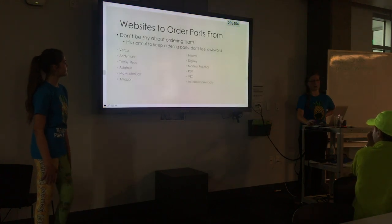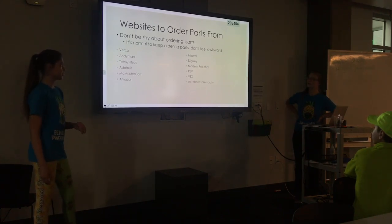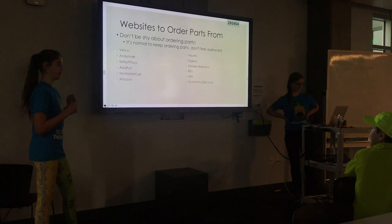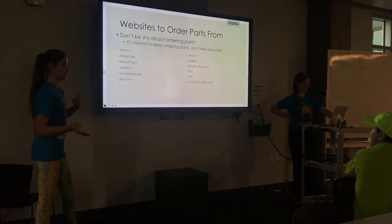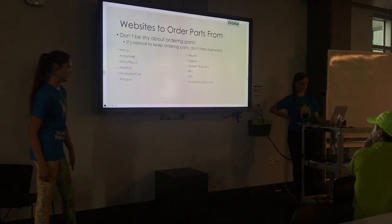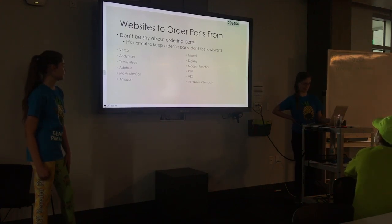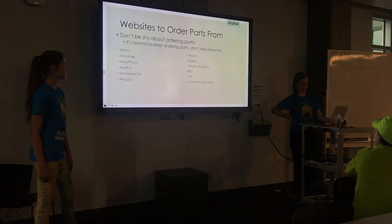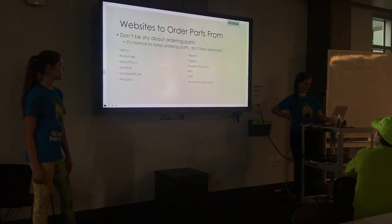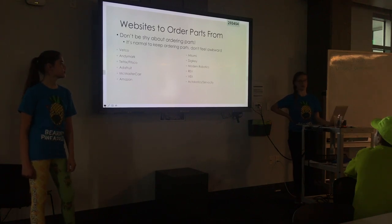When we started, we wondered where on earth to buy all the parts. We kept ordering parts — almost every single week during last year's season. Sites you can order from: REV for your expansion hub, Vex and Actobotics for kit parts, Digikey and Adafruit for specific electronics parts, Andy Mark for wheels, and of course Amazon for a lot of things.